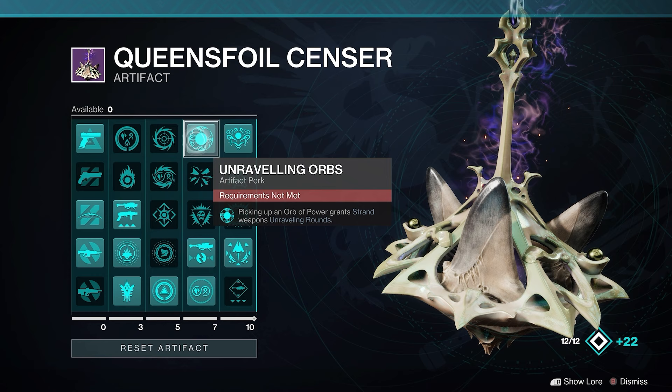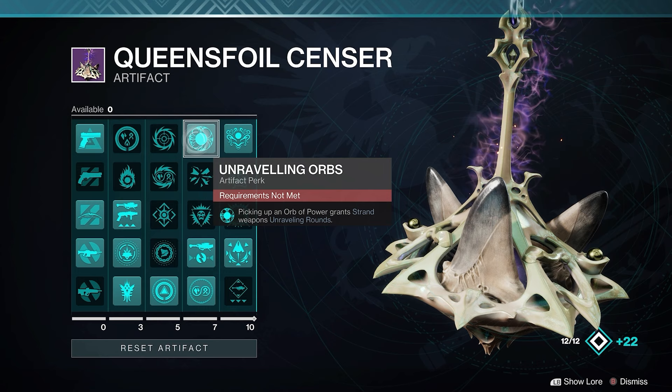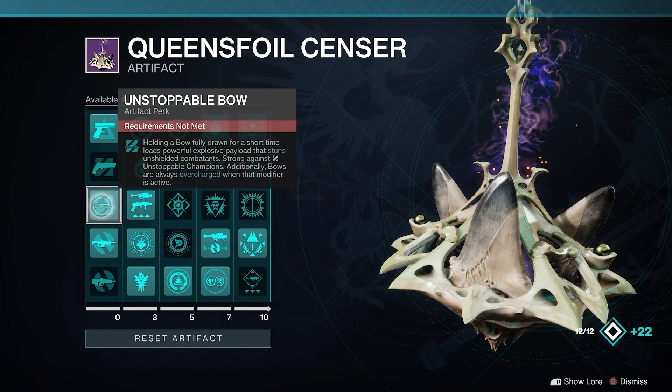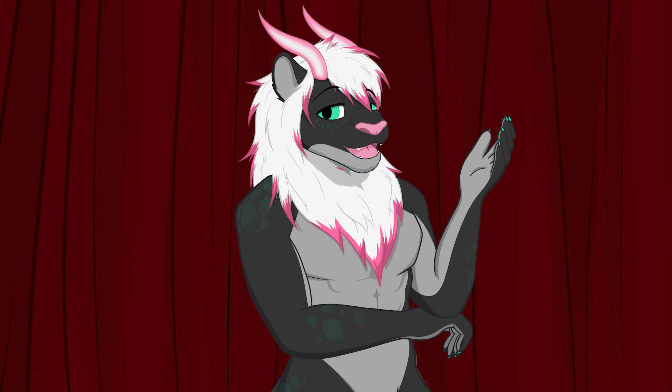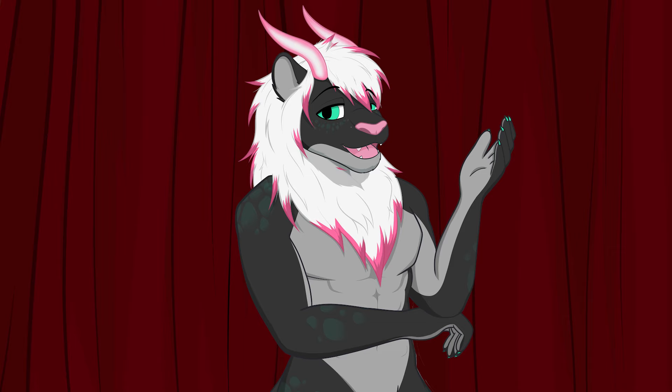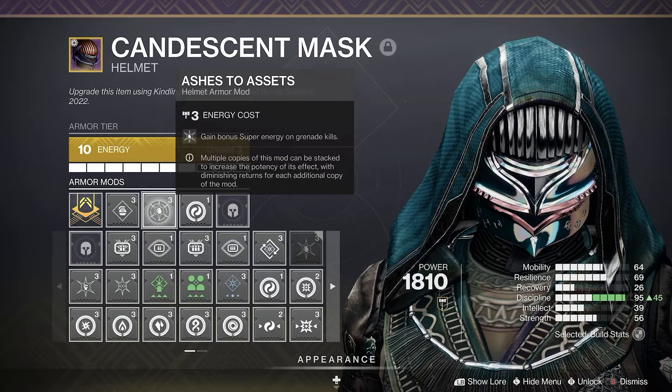Moving to the artifact mods, the main duo is Unraveling Orbs and Horde Shuttle, due to our strand bow. Dragon's Bite is also a good choice since it can suspend enemies on a shield break. And don't forget about bows being unstoppable this season, so that works with Wish Keeper. We already have a few ways to deal with Unstoppable Champions, so if you want to use Wish Keeper as an anti-barrier weapon due to Unraveling Rounds, that's an option. But I recommend being mindful with your positioning, keeping an eye on your orbs and the timer. As for the other mods, use whatever fits your playstyle.